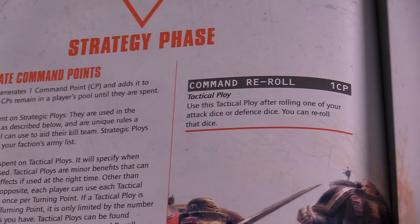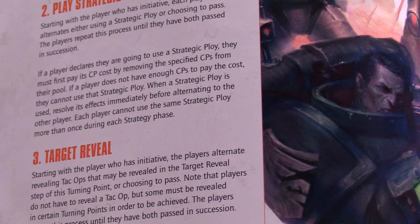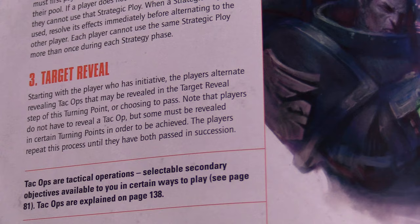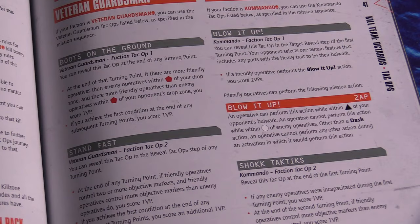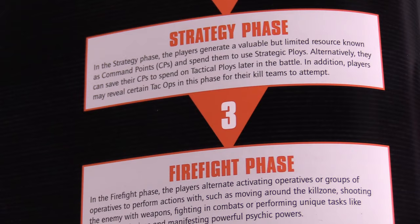For example, the command re-roll tactical ploy will surely be a staple for all players. The final step of the strategy phase is target reveal. During this step, players may choose to reveal any tactical operations, or tac ops. These tac ops are hidden secondary objectives which are selected by both players before the battle begins. This gives each player more control on how they will be able to score victory points throughout the game.